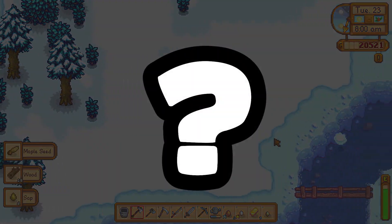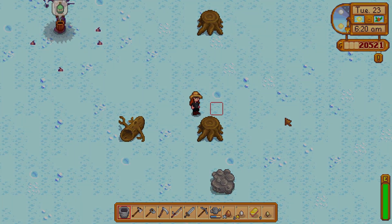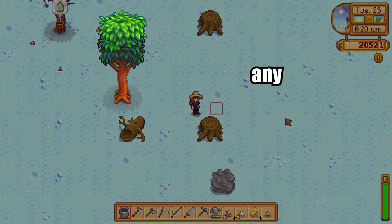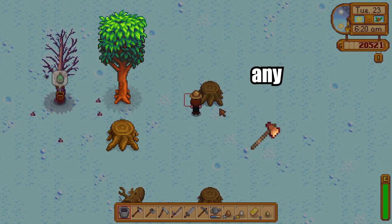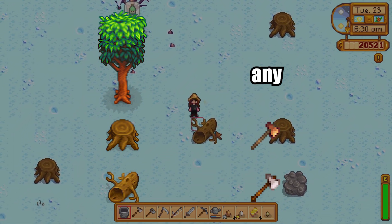What tree does the hardwood come from? Hardwood can be obtained in a few ways: by chopping down a mahogany tree with any axe, a large stump with a copper axe or better, or a large log with a steel axe or better.